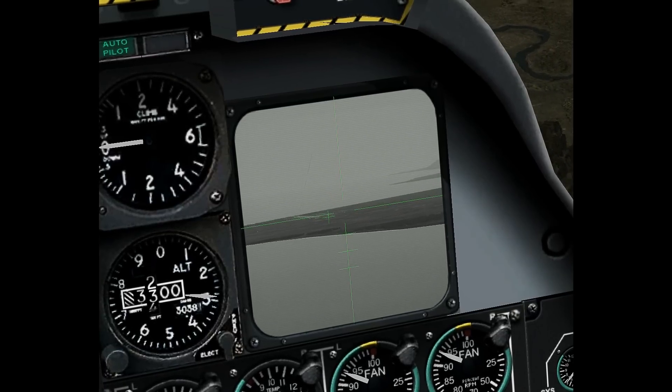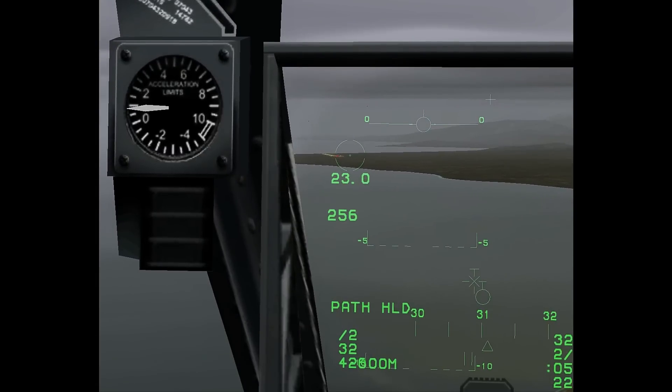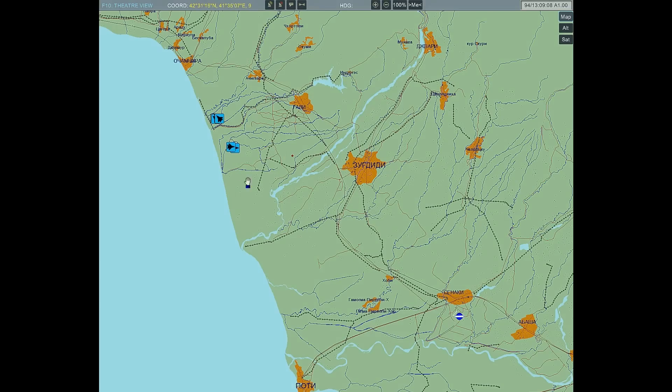It's the bracket keys to increase or decrease the targeting square. It's better if you decrease the box around the target as much as possible.